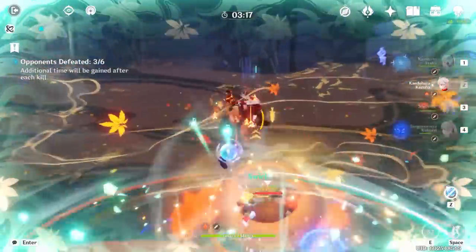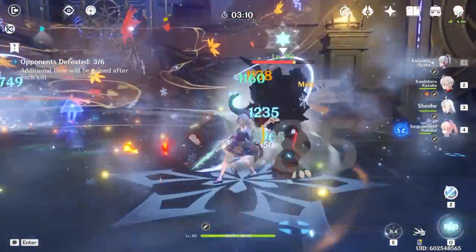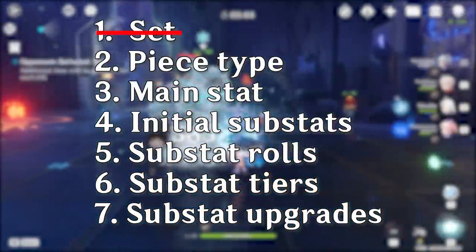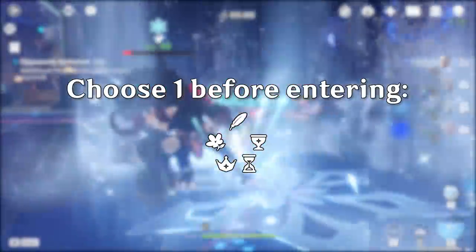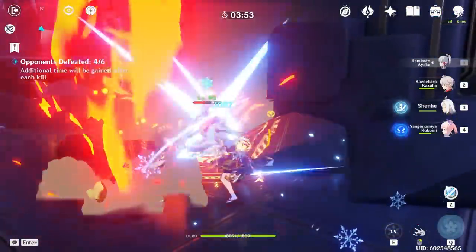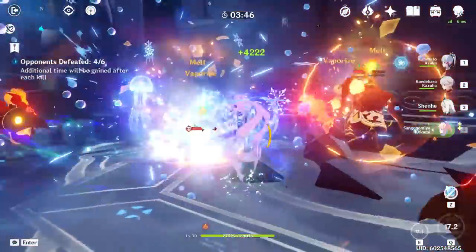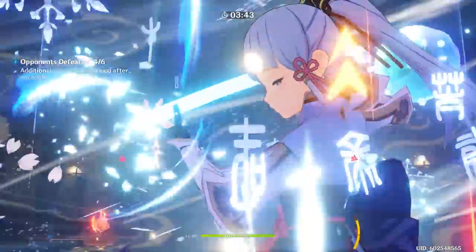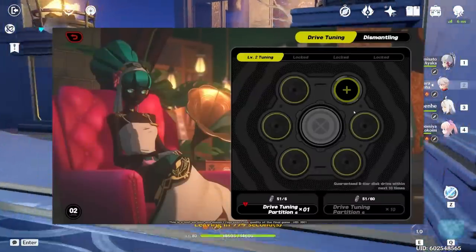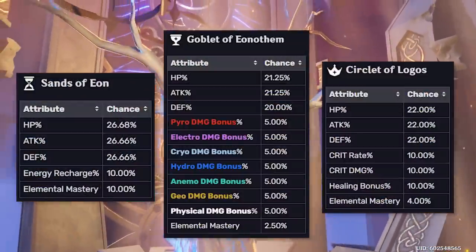Even though artifacts aren't automatically trashed just because they have a few undesirable substats, the whole system is clearly way too harsh. The most straightforward solution would be removing layers of RNG by letting players have some form of choice before the RNG roll begins. Choosing the artifact set only eliminates the first 50-50 and wouldn't change much. Picking the type of piece would be much better, and is actually what's going to be implemented in Hoyoverse's next game, Zenless Zone Zero. But even if Genshin implemented that, I still think it would be only a surface-level solution.